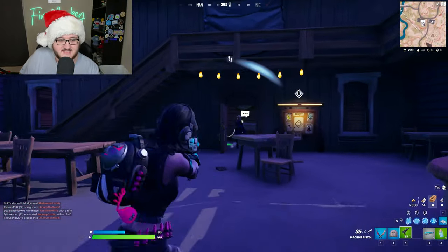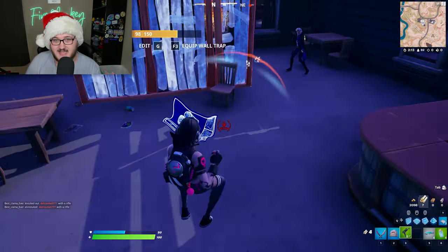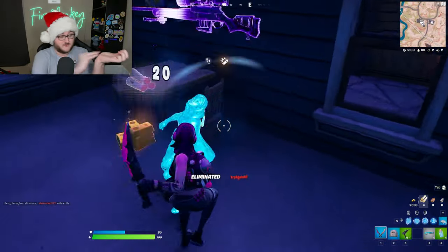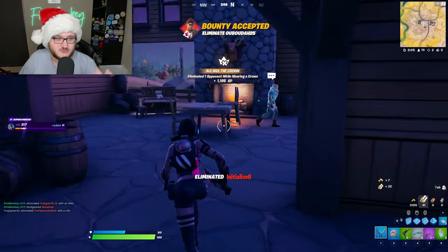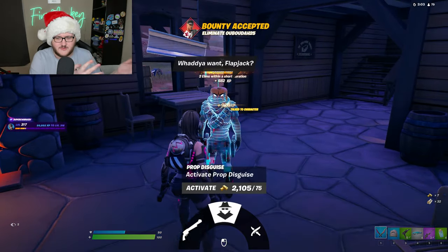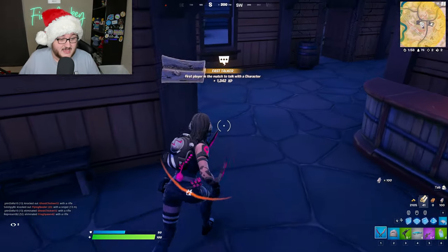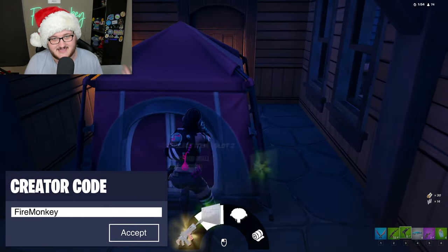The Ezio Auditor outfit will be purchasable for $2,000 V-Bucks. The reason it's $2,000 V-Bucks is because it includes a built-in emote and pickaxe. The pickaxe works exactly like Wolverine's pickaxe, where you have to do the built-in emote which reveals the hidden blades, in order to make those your active pickaxe in a match. You can swap between a normal pickaxe and this hidden blade pickaxe, but you won't be able to buy the outfit and use the hidden blades on literally any skin in the game.